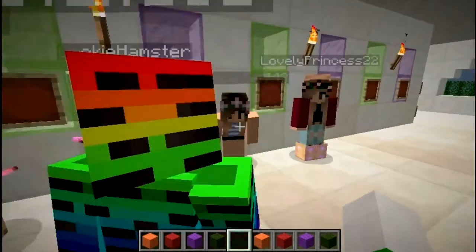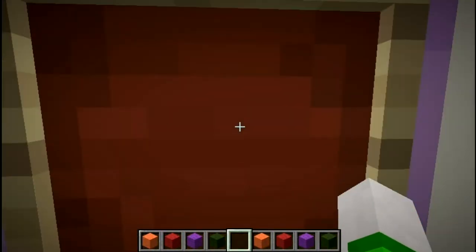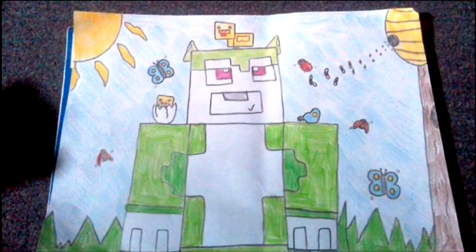Up next, between Cookie and Dog Lover, we have Contagious Melon MC, or CMMC, who made me covered in all the wonderful nature creatures. There are bees, ladybugs, butterflies, chickens, and a little one on my head too, and of course I'm enjoying the sunshine. I love it — it's very well drawn. I can't wait to see what else you make, especially that cute little chicken on my head. Thank you so much, Contagious Melon!